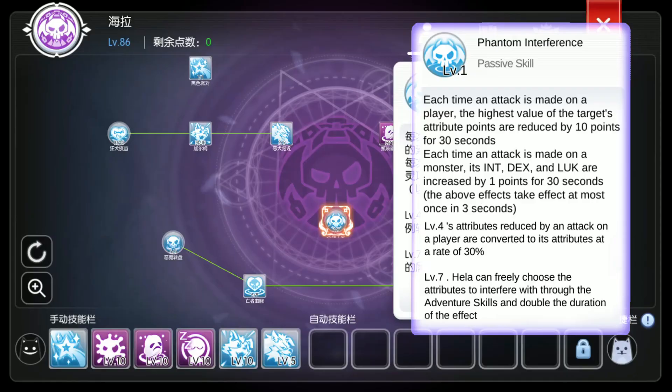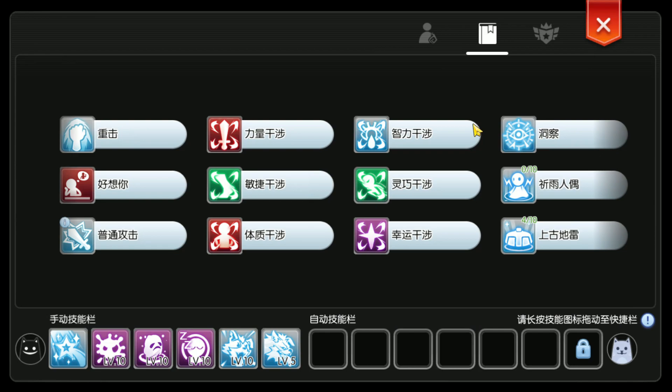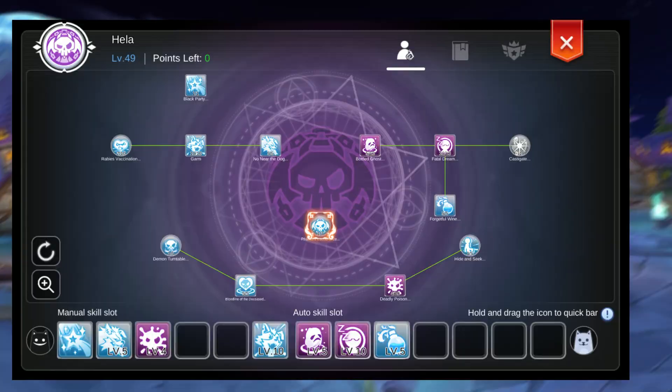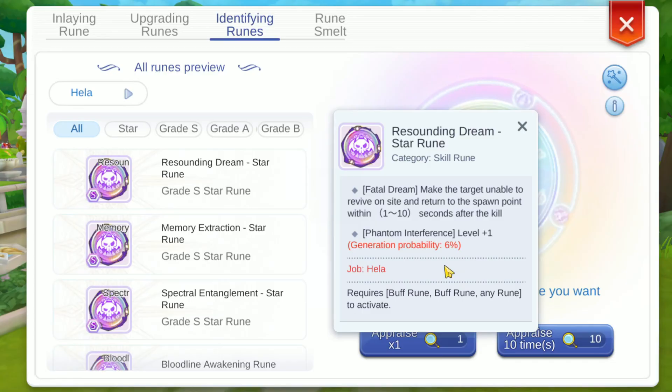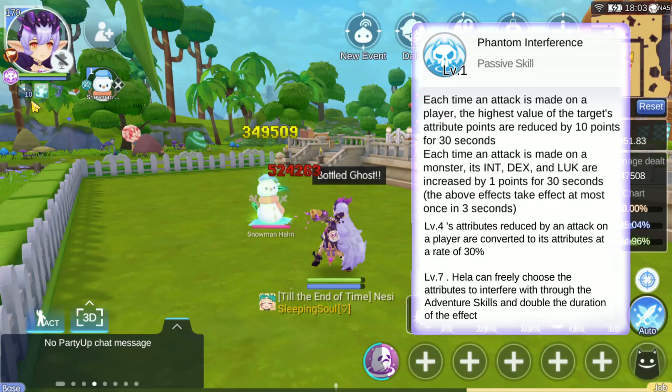Hela, as a hero job, has a core passive, and the rest of her skills can be leveled by job leveling. Her maximum job level is 86. She actually has more active abilities than the average hero, so you may want to set up more than one skill bar for her. Her core passive is Phantom Interference. This can be leveled up by rolling the extra line on her 6 runes to reach the maximum level of 7. We will go over her runes after skills later.